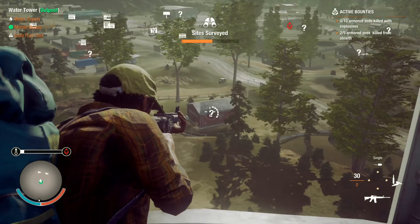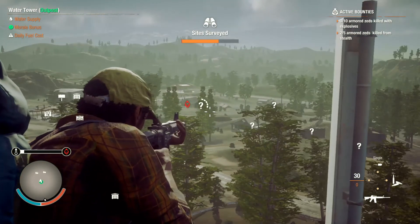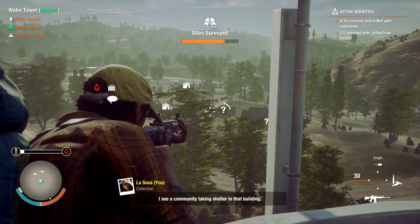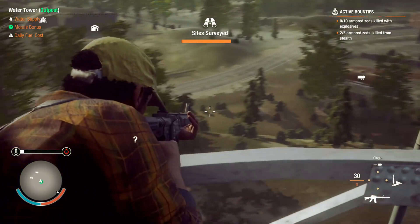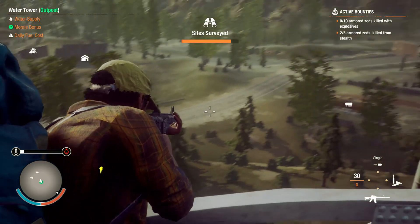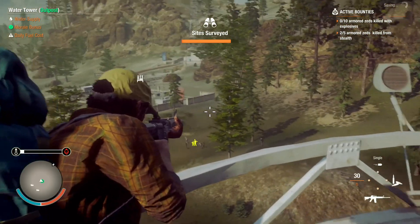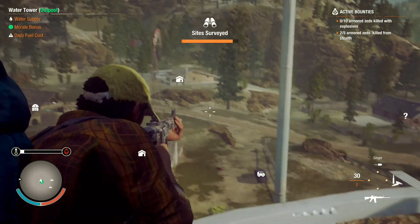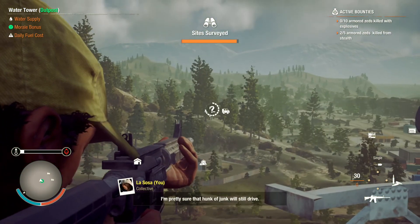I'm surveying a site — cool. Spacious warehouse, tractor storage. I see a community taking shelter in that building — we can go be friends with them and then take their people and move to a bigger place. That's a bloater — better give it a wide berth. There's a horde right there, and a power station right there — that's good.